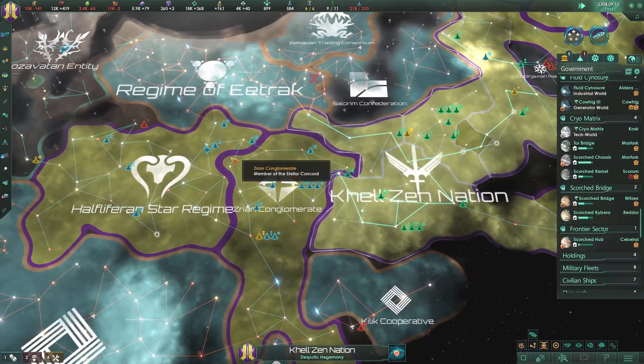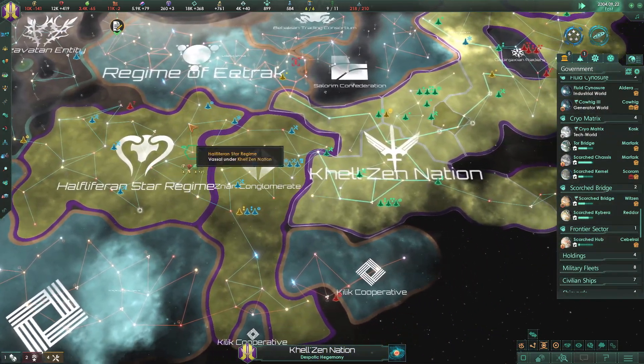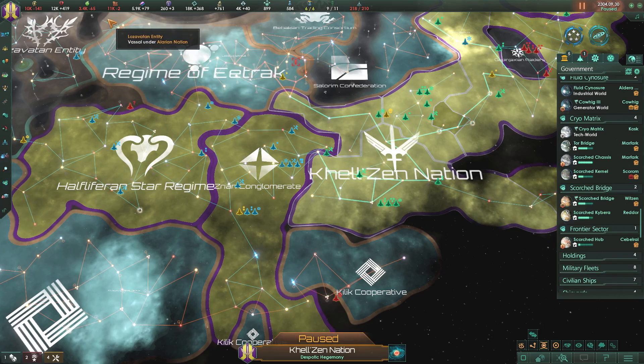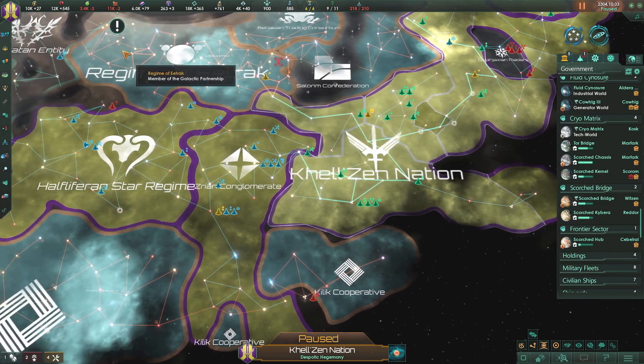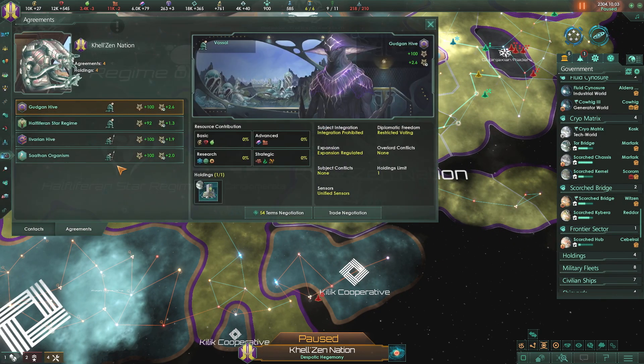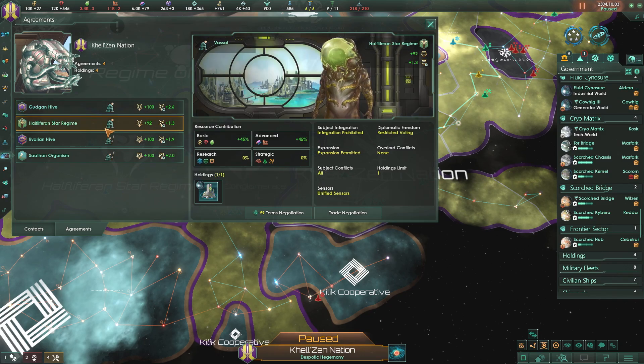We're basically going to be just sucking resources from everybody. The energy is negative 265 then 141 - that's decent, I can handle that. It is going to make our vassals a little less excited to be with us, but it looks like we're at 100% - they are going down a little bit though.